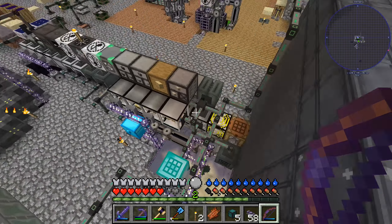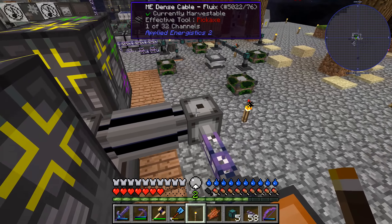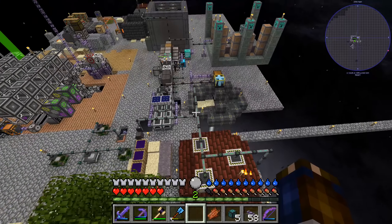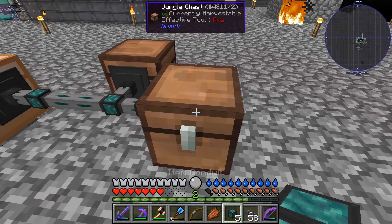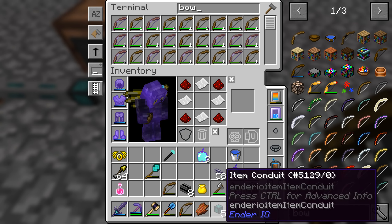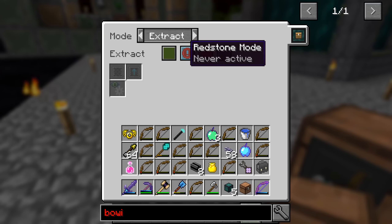This one is going to be exactly the same, but inverse. We put the advanced filter in there. We need a bow - we're gonna put it in here and then we're gonna put blacklist, ignore metadata, match NBT data, ignore damage. That did not work at all. Was it because I put it into insert too quickly? So this is blacklist, ignore metadata, match NBT data, ignore damage.